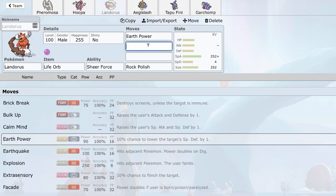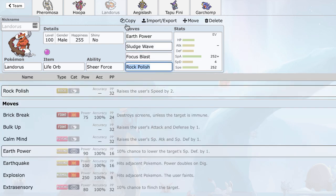Considering how many Fairies there are in this metagame I'm going to be using Sludge Wave — especially Tapu Bulu and stuff like that. And seeing how Celesteela seems to be a pretty big annoyance to me, I'm going to use Focus Blast on the last slot.